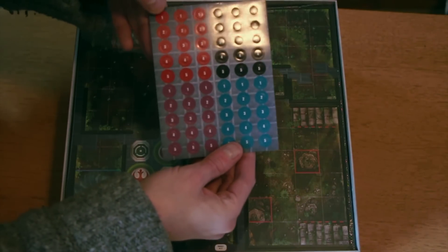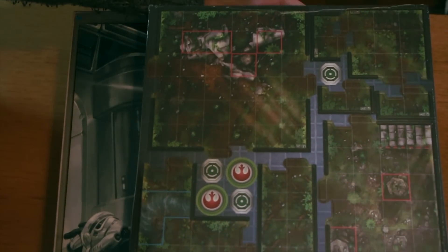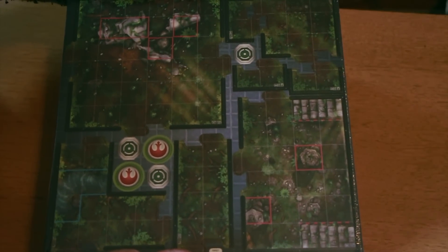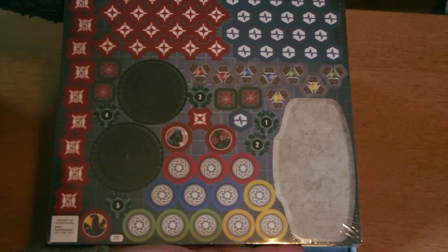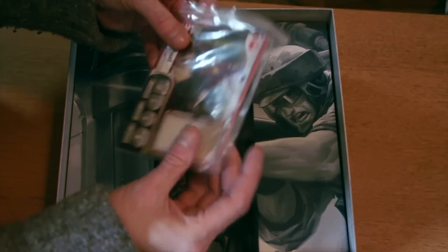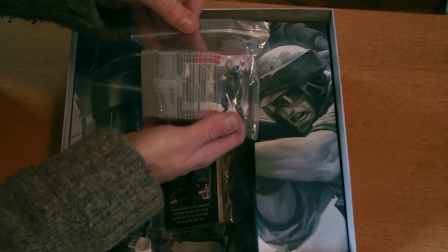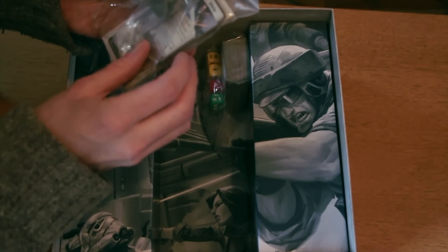You get a set of stickers to help you mark up the squads for your models, and various different game pieces and board pieces as well - everything from counters to physical locations. It's all beautifully hand drawn. It looks gorgeous, really beautiful artwork. We then have the hero cards, various sets of action cards, weaponry cards, boosts and bonus cards.